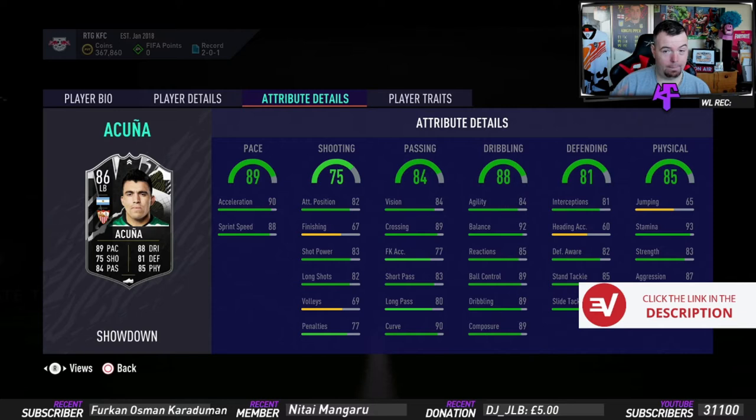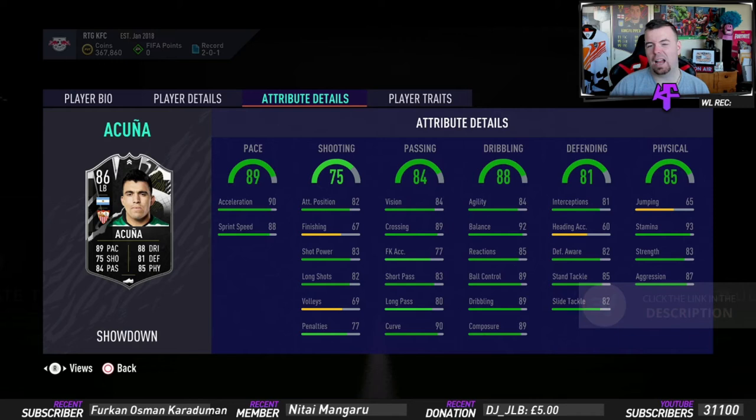Decent looking card. In-game stats: 91 acceleration, 88 sprint speed, 82 attack positioning, finishing is naff, 83 shot power, 82 long shots, 69 volleys, 77 penalties, 84 vision, 89 crossing, 77 free kick accuracy, 83 short passing, 80 long passing, 90 curve, 84 agility, 92 balance, 85 reactions, 89 ball control, 89 dribbling, 89 composure, 81 interceptions, 82 defensive awareness, 85 standing tackles, 82 sliding tackles, and really good 93 stamina.